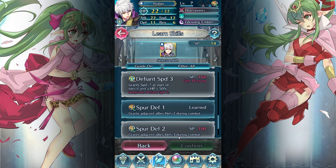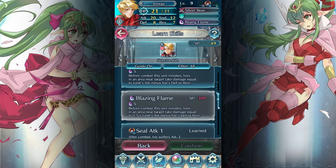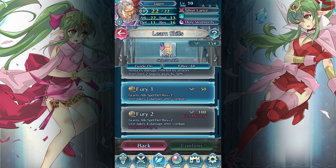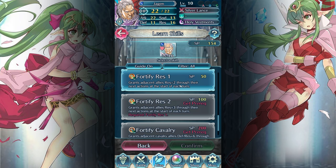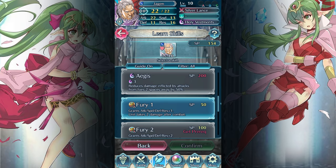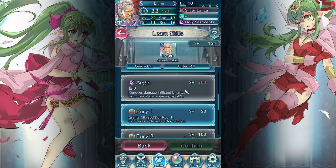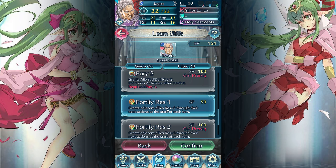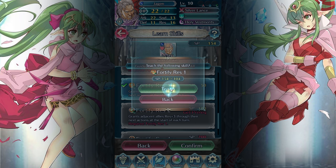Let's check out George — does he have anything new to learn? Seal Attack. Jägen has a lot to learn. Fury grants attack, speed, defense plus 1 res, but the unit takes 2 damage after combat. Fortify Res grants adjacent allies res 2 at the start of each turn. I could save up 200 points to get Aegis — reduces damage from foes 2 spaces away by 50%, that's pretty good. But I'd have to swap out Holy Vestments. I could go Fury 1, but do I want Jägen to take damage? He's supposed to be a tank. Let's try Fortify Resistance — that sounds like a good skill to have. So now we have some buffs, which is nice.